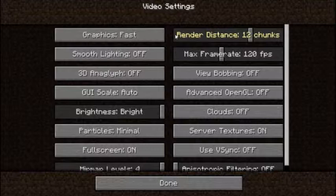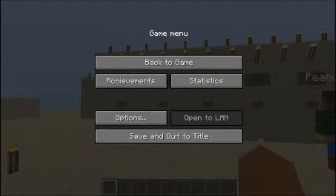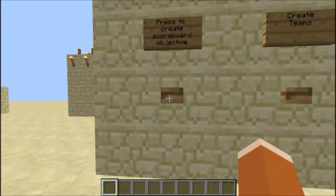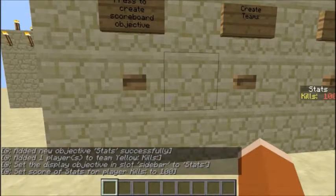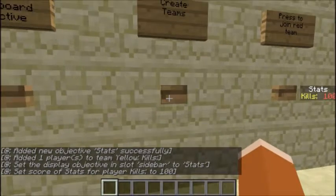But yeah, I've got my sister here with me to do it. First, press create scoreboard objective, put it there. And then create teams — let's go ahead and create teams.